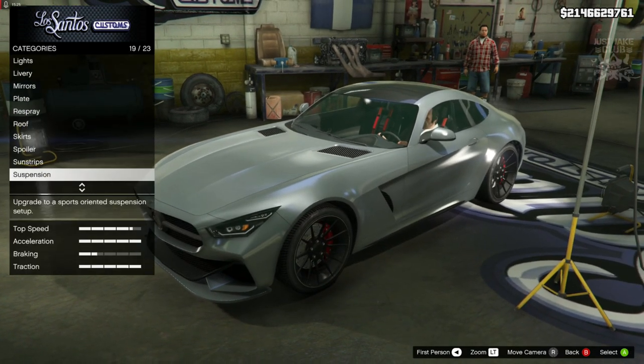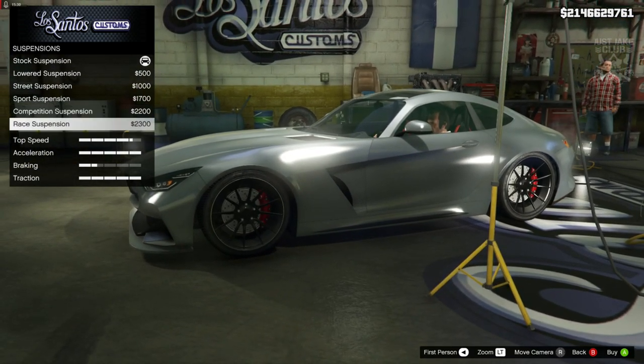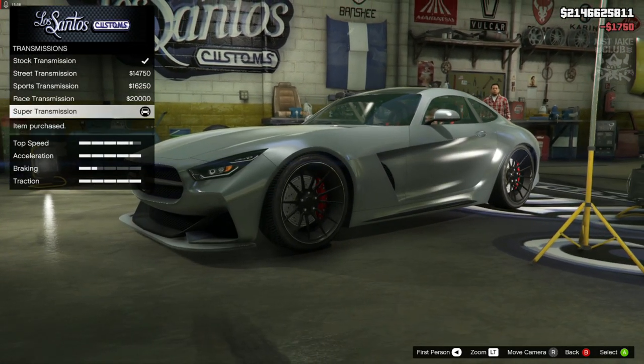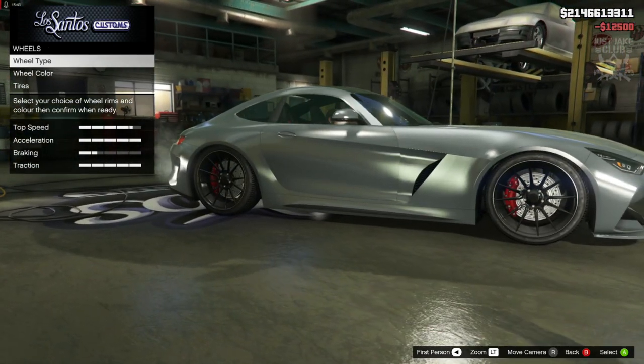I do like a sun strip but not on this car, not on this build, so we're going to say none for that. For the suspension, we're going to go competition suspension. Then obviously we'll get the super transmission, and then turbo tuning.